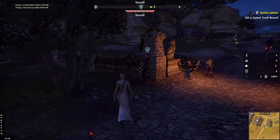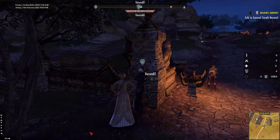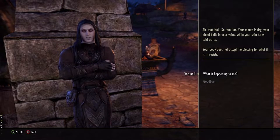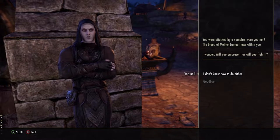This brings us to the third choice. After being infected, a vampire will approach you as you enter Evermore, Rolkar, or Riften. Vrondil will start a conversation with you, explaining what happened. Eventually, he will lead you to the Blood Matron's Crypt, where you will surrender to the curse of vampirism.